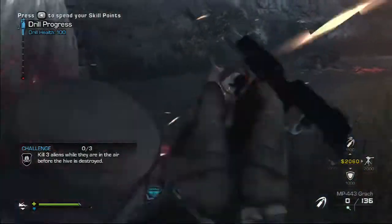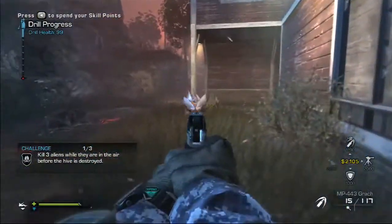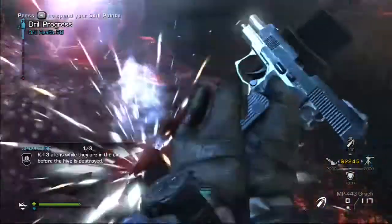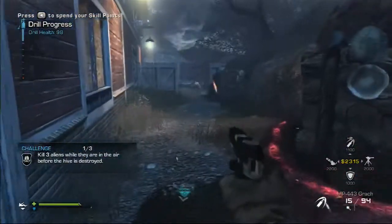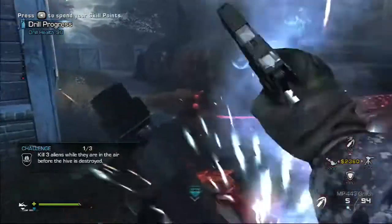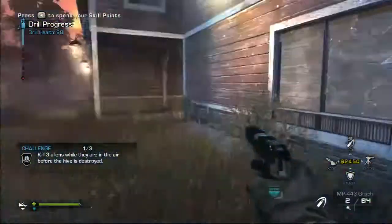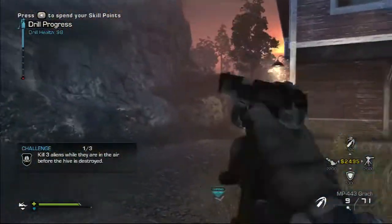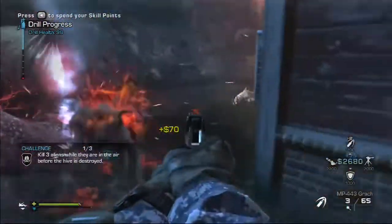This is my third challenge: kill three aliens while they're in the air. I'm not sure that guy was in the air, but it counted. What you've got to do for this one — because 90% of the time they're on the ground — is look at where they're spawning from, like up on that hill. When they jump down from that hill, they're in the air for a decent amount of time. You have to look at each hive and see which spot is best to hit them out of the air. With scouts they die pretty quickly, especially with a good pistol.